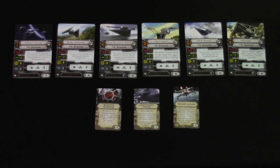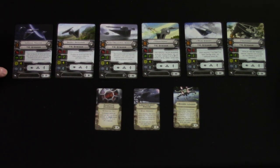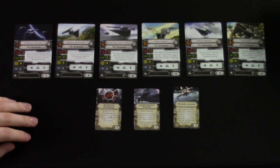Moving to pilots — the Imperial Trainee at 17 points, pilot skill one. He's got a three-die primary, two agility, four hull, and no shields. He goes first so you can use him as a blocker, and at only 17 points you can bring a handful of these and clog up the field.